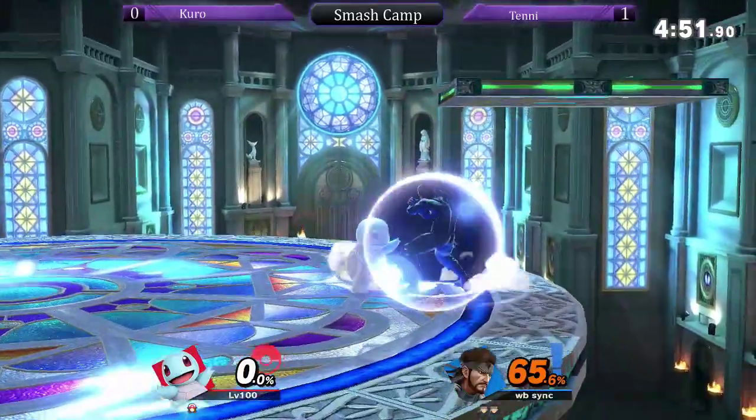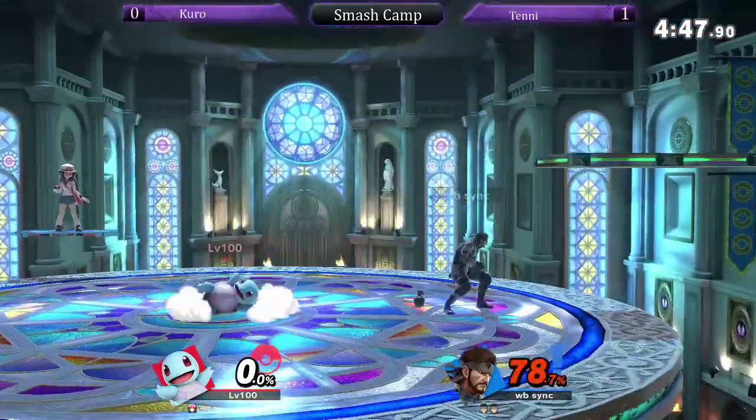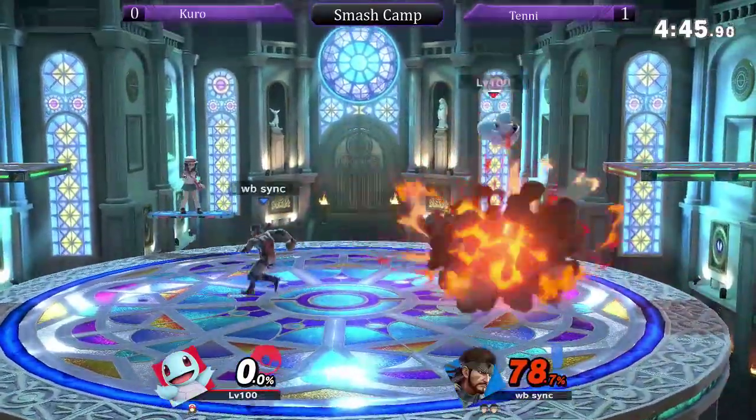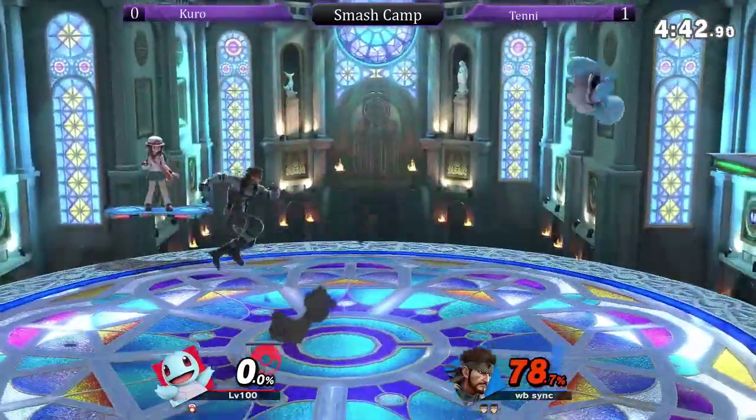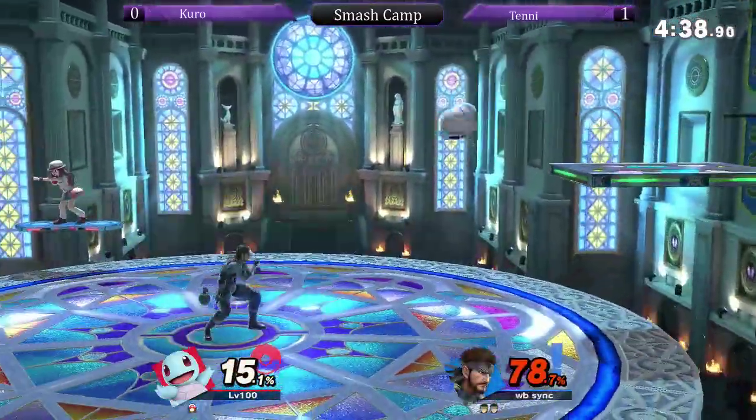Nice C4 — Kuro's really getting those C4 kills. He's really finding ways to use C4 and take out stocks. He keeps it out for a long time, and then as soon as Tenney just forgets about it, he's setting it off. Yeah, it's in the back of his mind the whole time — like, just keep fighting me, okay? Keep walking here.